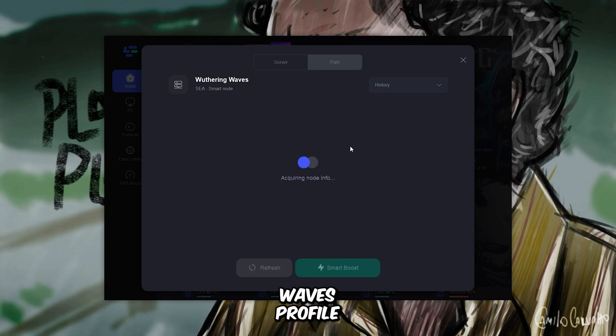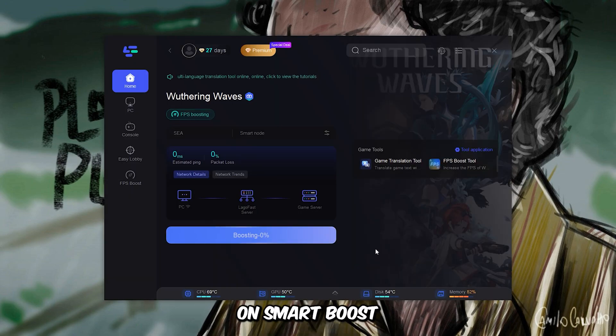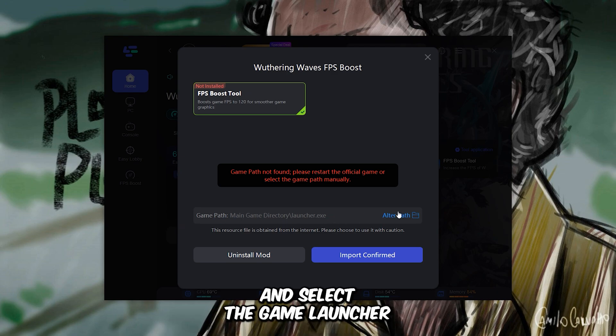Simply open the Wuthering Waves profile, and from here you can select the best server you want to play on. After selecting, simply click on Smart Boost. It will take a few seconds to connect to the server. Make sure to also select the FPS Boost tool — go here and select the Game Launcher.